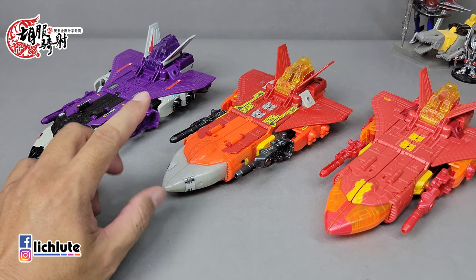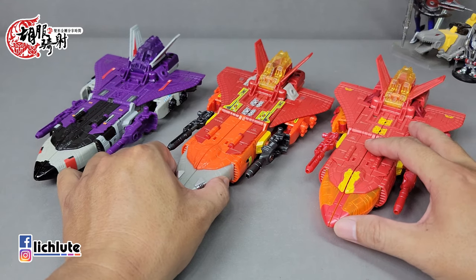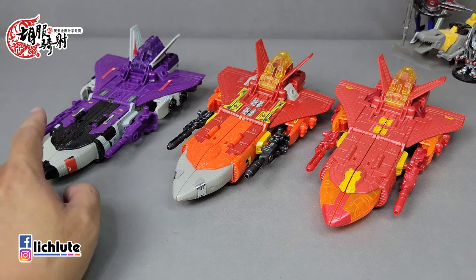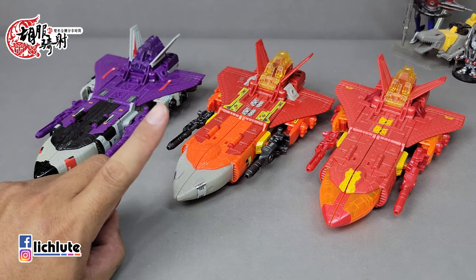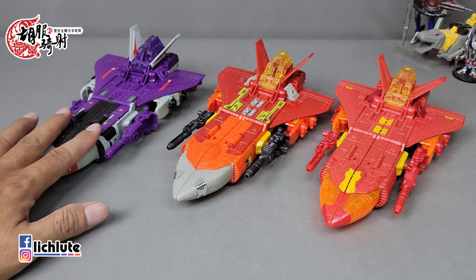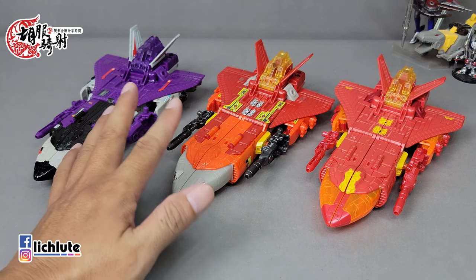泰坦回归刚推出的时候，同一个模具都会有两个角色，尤其是Voyager Class，都是先把改色版推出，然后原本的模具再跟进，就像大火车的模具变成太空梭跟大火车，又像毒气弹先出Atmos Prime、Megatron先出闪电的操作。有趣的历史是：当这个御天之尊推出时，很多人说要等大火车，觉得大火车才是这模具真正的主人。结果御天之尊只在美版第一波推出之后就没有再出了，而大火车一直卖卖卖到泰坦回归从反斗城完全消失才退场，所以大火车的量非常非常多。